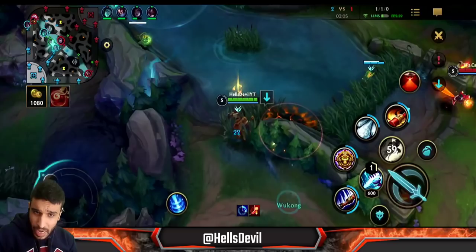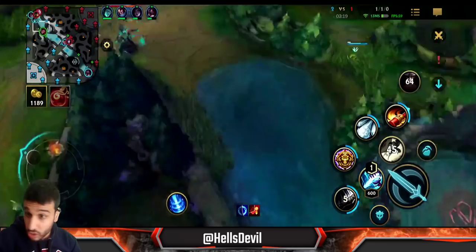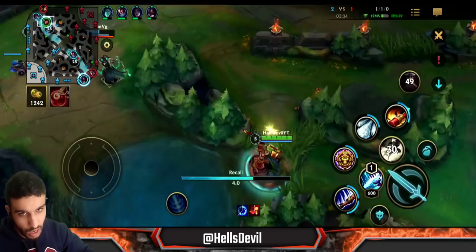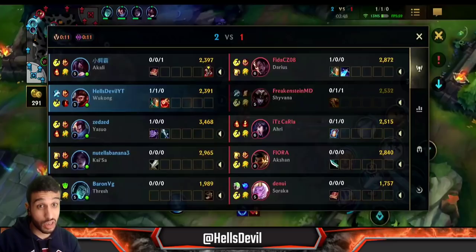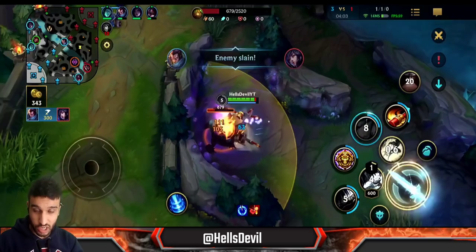Shyvana just ulted so we disengage. The Yasuo baited her ultimate perfectly. Throughout the mid game you really want to bait her ultimate out - you don't want to fight Shyvana when she has it. Pretend you're going to all-in her, she uses her ultimate out of fear, then you disengage. Very soon she's not going to have an ultimate and then we can fight. Also you need to play differently around dragons against Shyvana - you have to value dragons more because the dragon buffs she gets are insane.